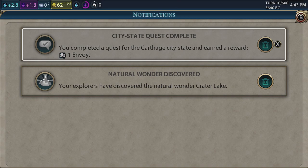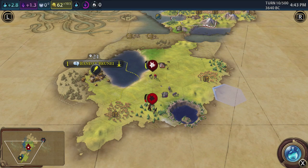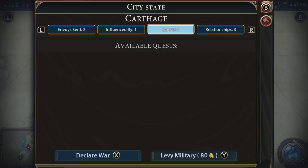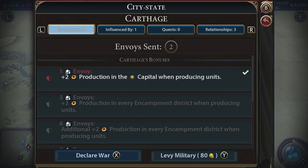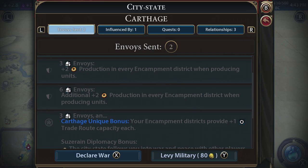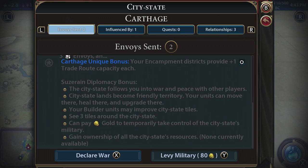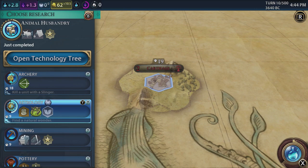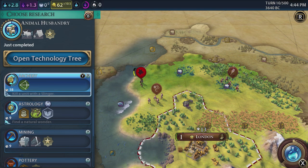Completed a quest for the Carthage city-state and earned a reward! We've got two envoys now. The quest must have been to find something which we just found. If we get up to three envoys, we get plus two production in every encampment district. Get up to six and we'll be the suzerain — in charge of them — with additional plus two production in every encampment, and they'll follow us into war and peace. Kill a unit with a slinger and we'll boost archery — we're probably about to do that.